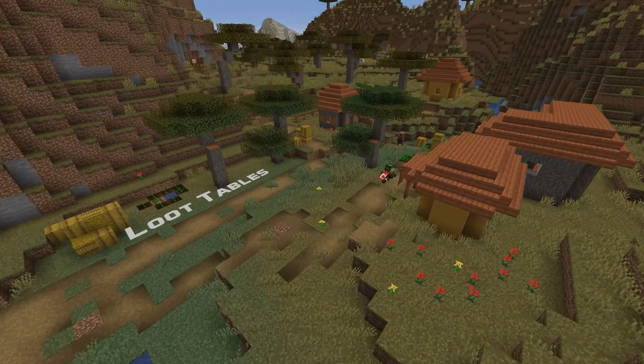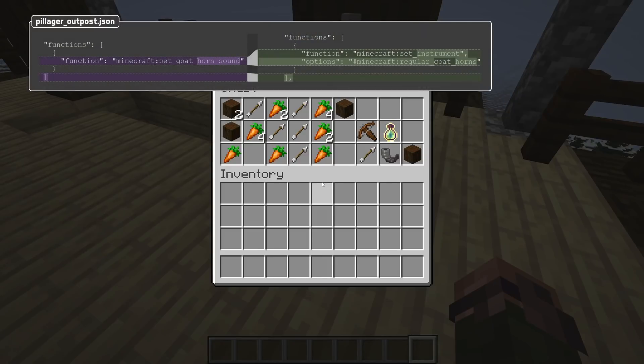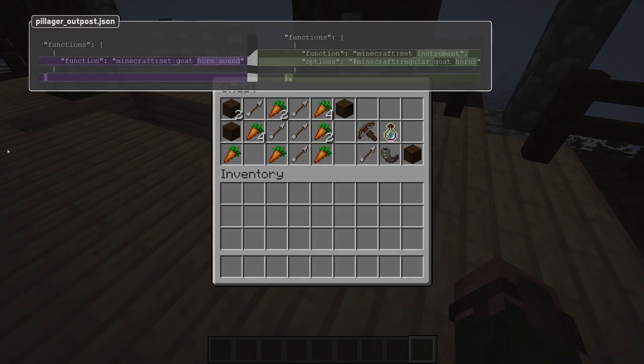The function set_goat_horn_sound added in 22w17a has been removed. Instead there is now a set_instrument function that sets the tags needed for an instrument item by randomly picking one from a provided tag. That tag is referenced in the options parameter.